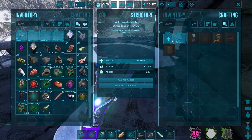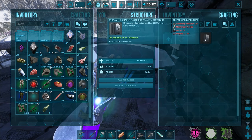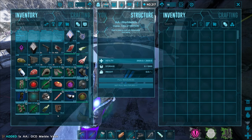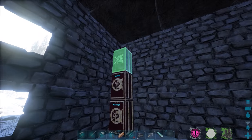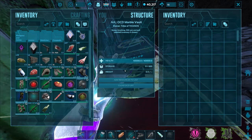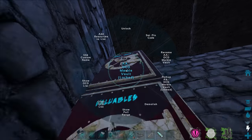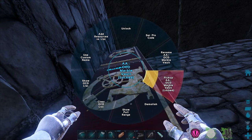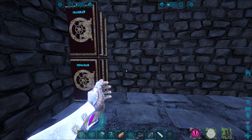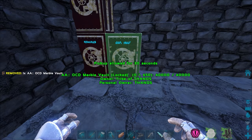There it is — the OCD marble vault. We'll need crystals for the fridge, which we're going to find shortly. Let's make this vault three tall — can I reach up there? I think we have the item to do that. Picking it up — we were selected on the right one. Let me reorganize. Maybe I'll put resources in this chest and move things around.